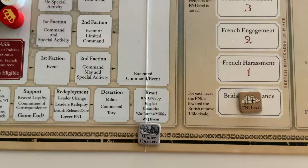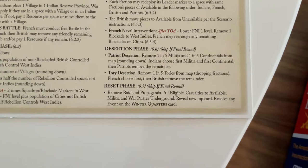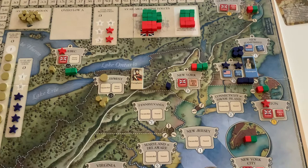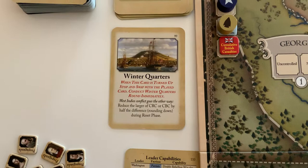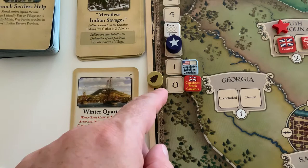Finally we're at the reset phase of the Winter Quarters round: remove all raid and propaganda markers, all factions are now eligible, casualties go to available, and militia and war parties are now underground. We reveal the next card and resolve any event on the Winter Quarters card. The event says West Indies conflict goes the other way — reduce the larger of cumulative rebellion casualties or cumulative British casualties by half the distance rounding down. Cumulative rebellion casualties is one, cumulative British is zero. Half that difference rounded down is zero. No change.